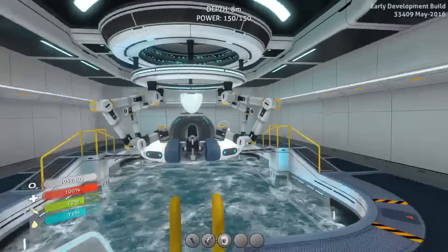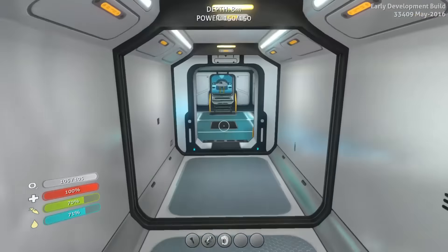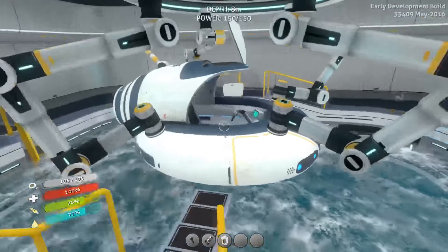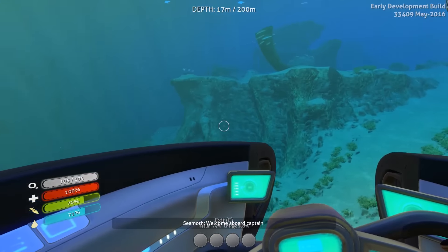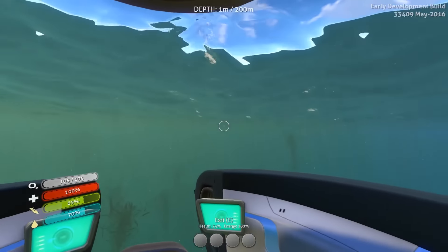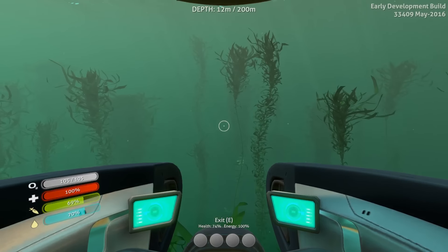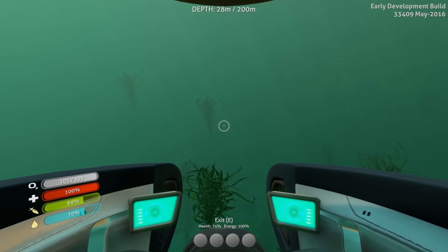I figured we would head off, and I probably want to carry my radiation suit — actually, no, let's not do that. I have my water reclaiming suits and that should be just fine. Jump into our Seamoth, which is fully charged, and we can head off into the wild blue yonder. So the Aurora is that way — I'm going to head off in the opposite direction. We're going to find the last remaining pieces of the Cyclops.